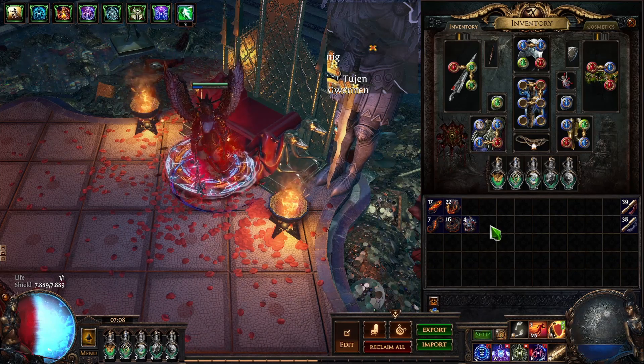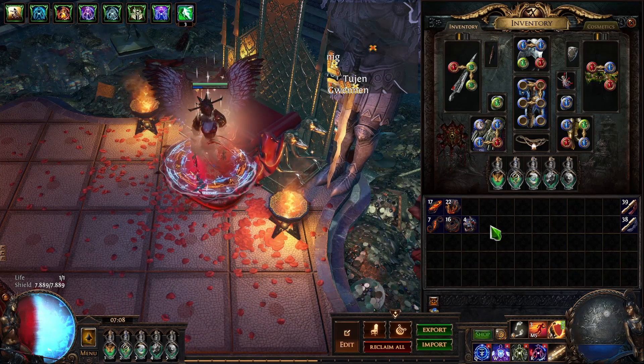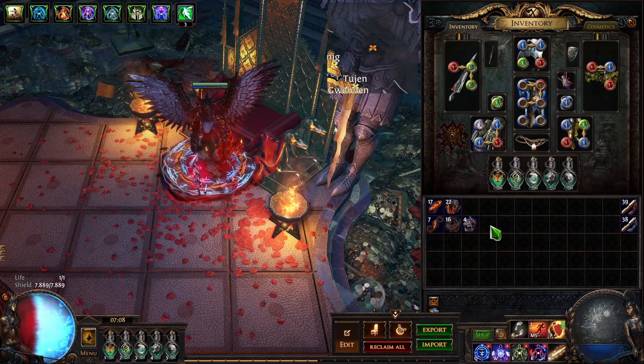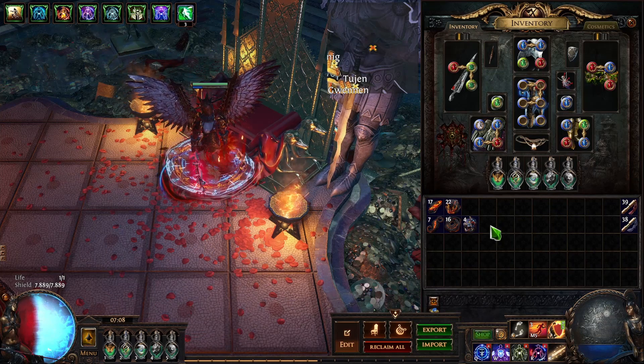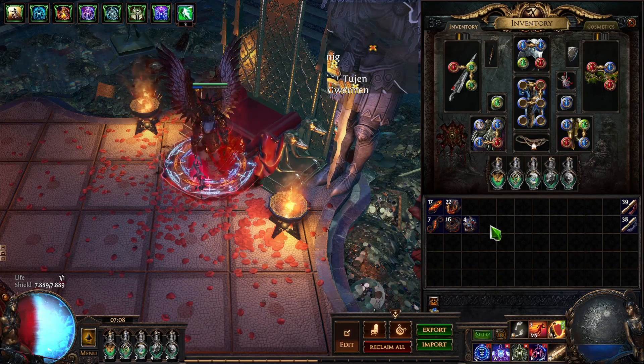Another way Scourge makes you currency is literally that it acts as a secondary map. Whenever you run one map you have a second one — assuming you can clear it. That covers the playing part.